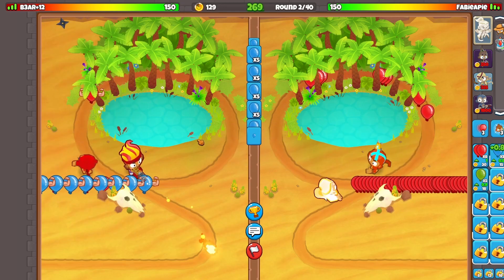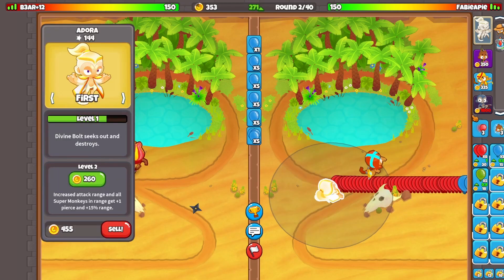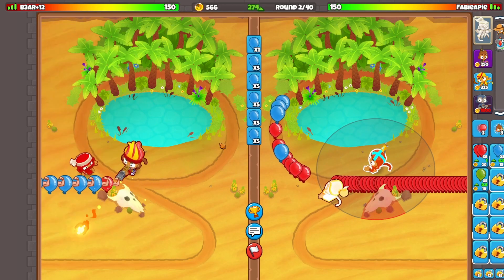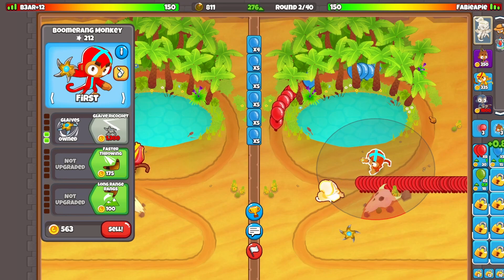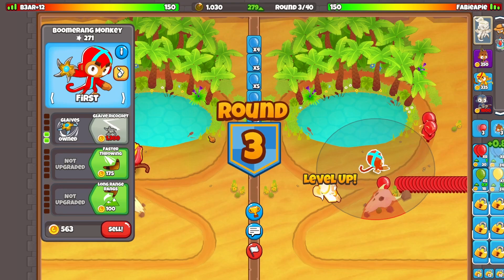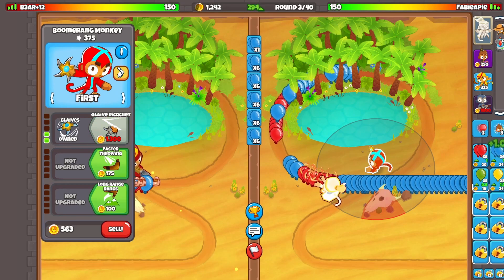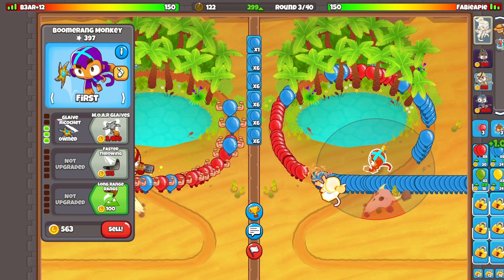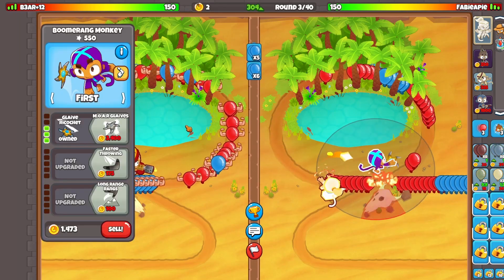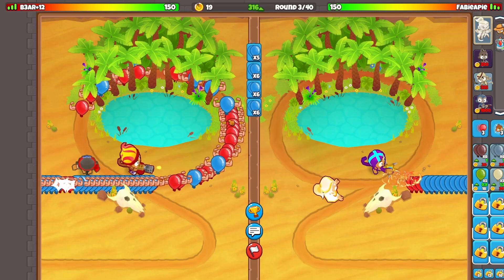This is even better — this is so good. The boomerang is crazy early game, just defends everything. Adora is really nice because you can buff the super monkeys. You've got your wizard to decamo for your boomerang monkey and to deal some more damage. The super monkey can defend DDTs as well. We're going to go for Glaive Ricochet here — there we go. This just defends everything.